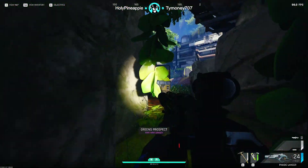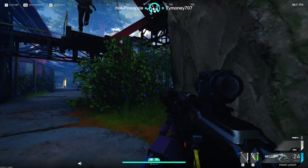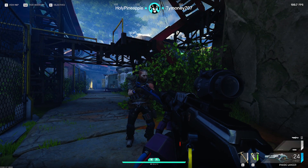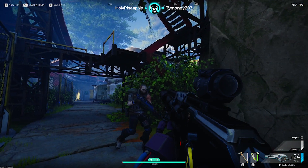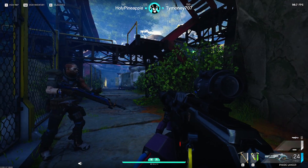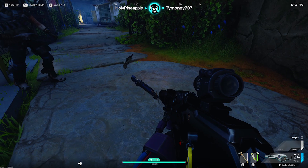Hey everyone, in today's video I want to talk about a crazy bug going on with flashlights in The Cycle: Frontier. As of patch 2.3.0, there is a bug that makes it so enemy players cannot see the flashlight from your gun when it's turned on, and given how dark it can be in certain areas of this game, some of those guns have a huge advantage. I've done some extensive testing and want to share everything I found, because there's a lot of misconception about what is going on. Keep in mind this is probably going to get patched in the future — it's a massive bug.